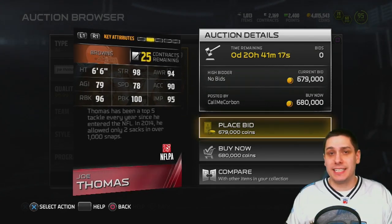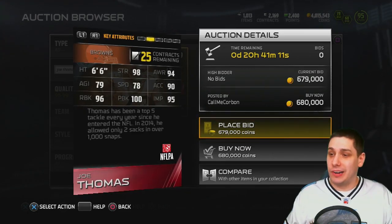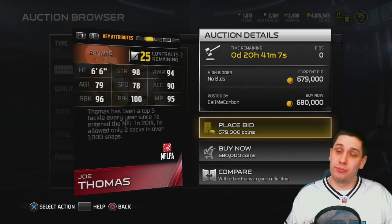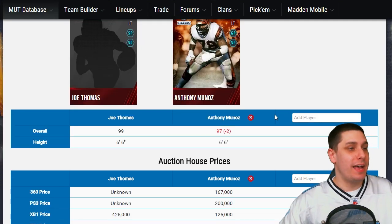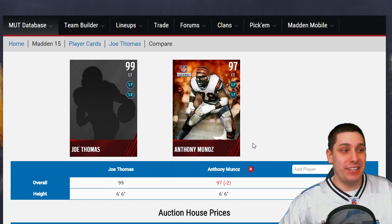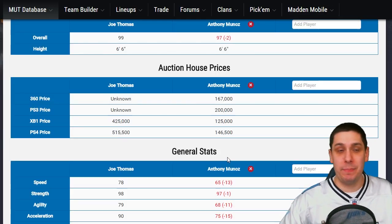What I want to do today is compare the new items that came into the game with some of the best items at their position. Let's start off with Joe Thomas and compare him with Anthony Munoz, the previously best left tackle in this game. Here it is — Joe Thomas versus Anthony Munoz. We can look at their individual attributes on mudhead.com. Anthony Munoz is a 97, Joe Thomas the first 99 left tackle in this game.